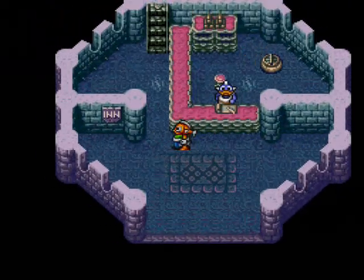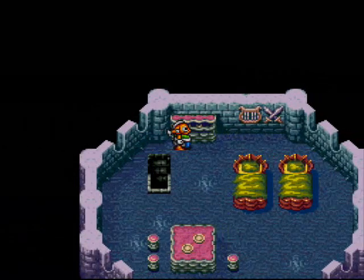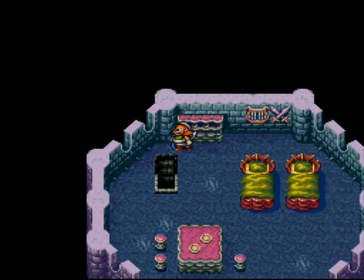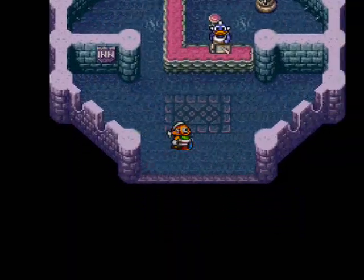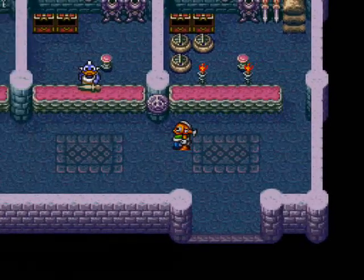Before I head off there, let's head to this inn specifically. There's multiple inns, item shops, weapon shops, you name it. But in this inn specifically, we can get a Tide Hat. I don't actually think that's really that great, so don't equip it — it's terrible. The shell hat is much better for Gobi, much better.